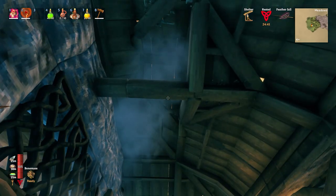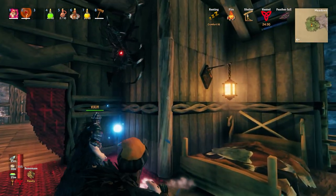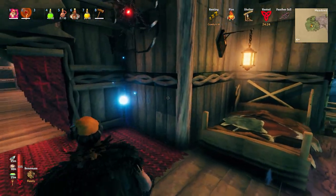Actually, if you look here, this wall here that the lantern and the Eikthyr trophy are on - that's my central chimney. The hearth is directly underneath us. Gotcha. Still more than spacious enough up here. That works great.